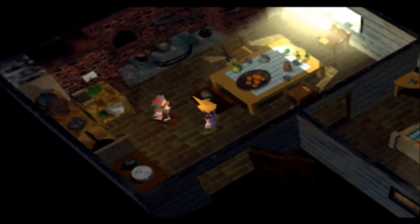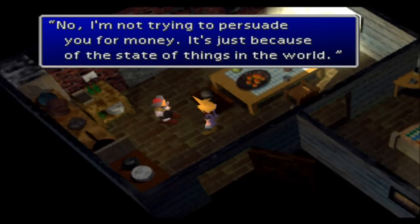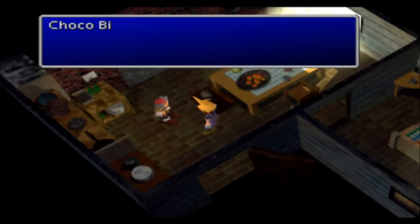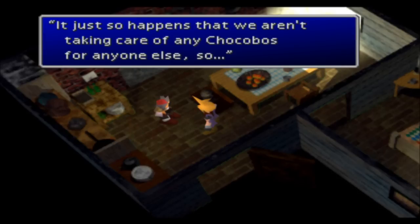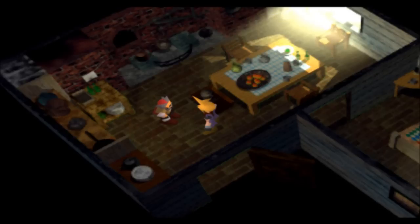The first thing we must do at the chocobo farm is talk to Chocobo Bill about buying all the stables that we can afford. There are six total that we can buy, so that'll just cost you 60 grand gil. And you will own six chocobo stables.